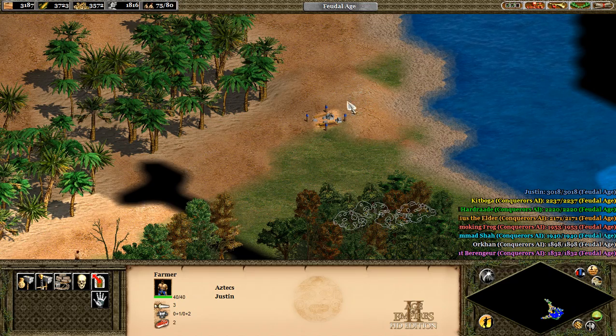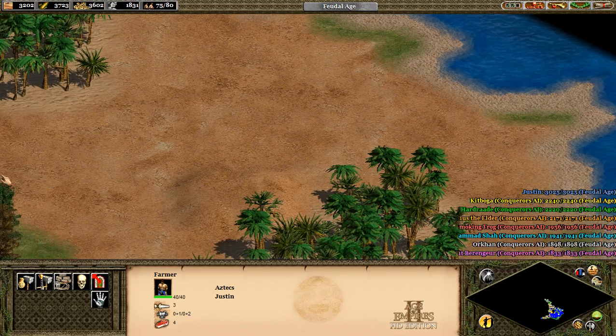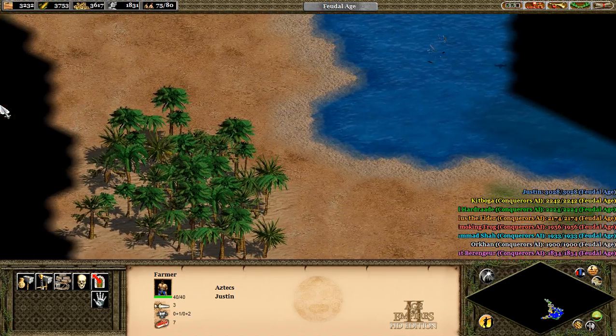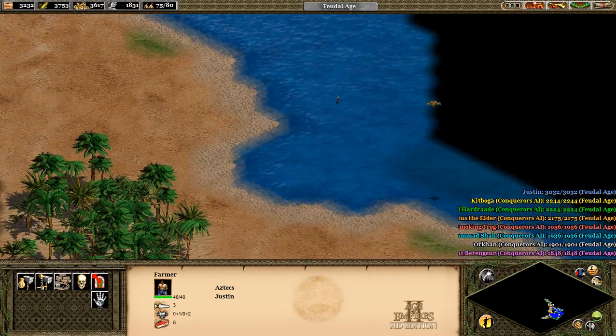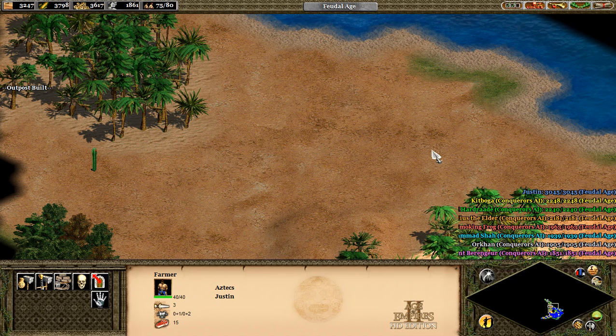In the next episode we're going to build some outposts up here and probably expand to this part, the desert area. Hopefully there's some more gold around here. That's the end of episode 2. I hope you guys enjoyed. Please slap a like on this video if you enjoyed and subscribe to my new channel, The Scattergeyser, only for strategy games. I'll see you guys in episode 3. Bye.